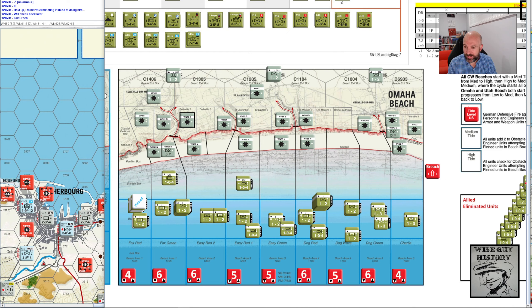Target box — same sector? No, it's not the same sector. It's not adjacent. So they will be strength 1. Widerstandsnest 62N should also be 1, because it's not in the same sector and it's not adjacent.